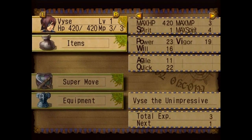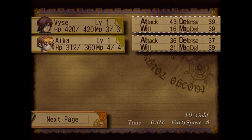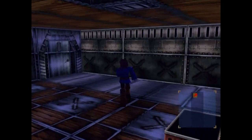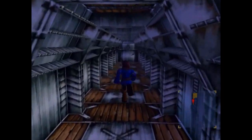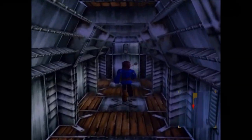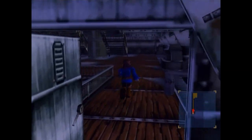Here's the pause menu so we can check it out. We actually have our title over there, which is a little funny — Vyse the Unimpressive. That's another thing we'll get into in a little bit. For right now we'll just kind of ignore it. We have our super moves and equipment — we don't know anything yet. Alright, so let's make our way through the ship. We need to find the captain of the ship, I believe, so let's just run straight ahead.